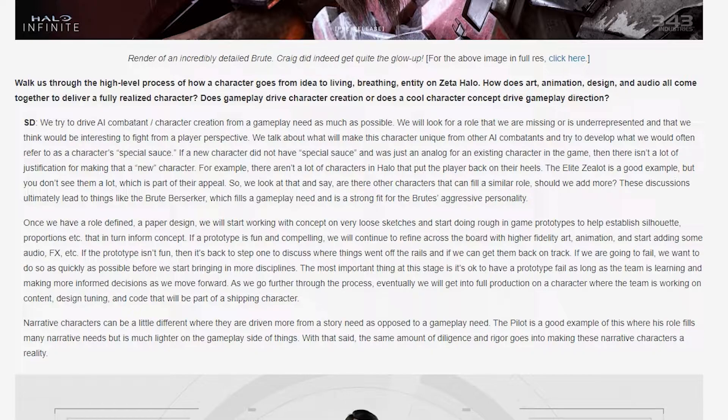The most important thing at this stage is that it's okay to have a prototype fail, as long as the team is learning and making more informed decisions moving forward. As they go further through the process, eventually they get into full production on a character — working on content, design tuning, and code. Narrative characters can be a little different, driven more from a story need than a gameplay need. The pilot is a good example, filling many narrative needs but being much lighter on the gameplay side.